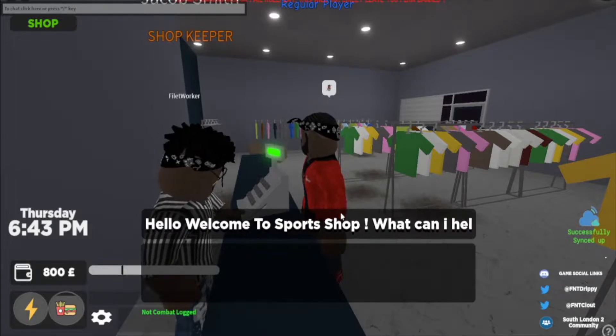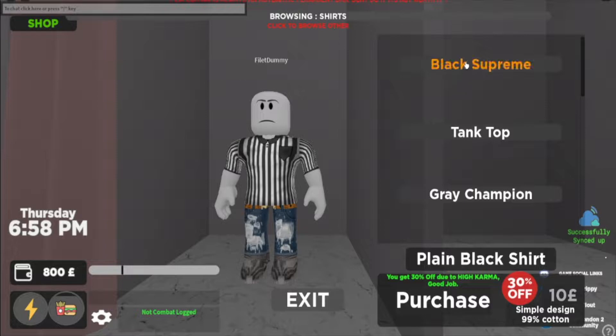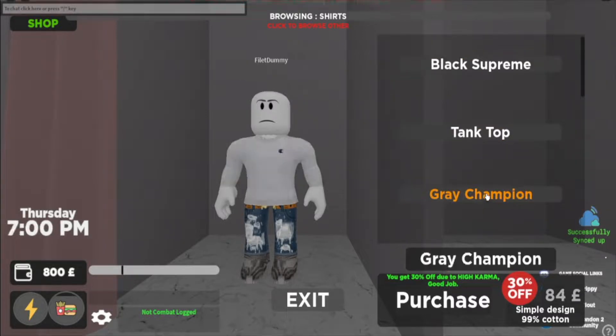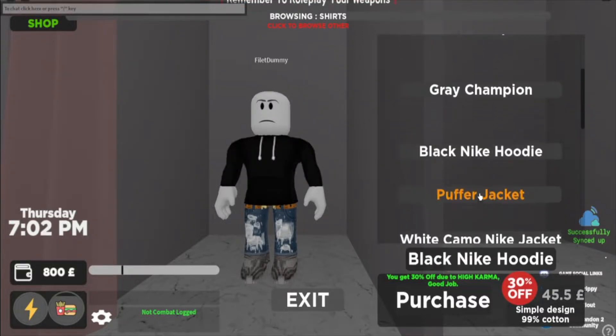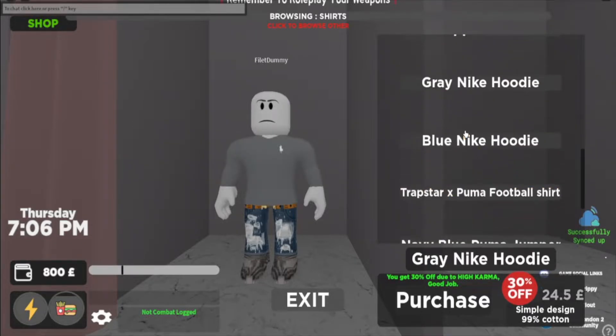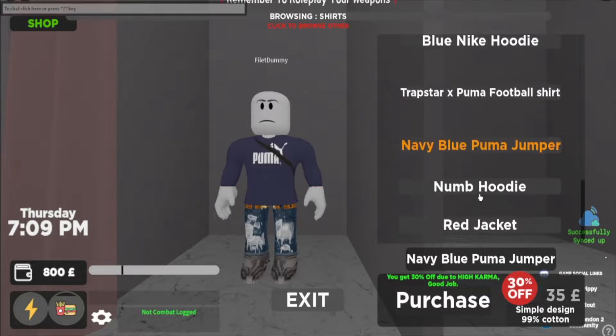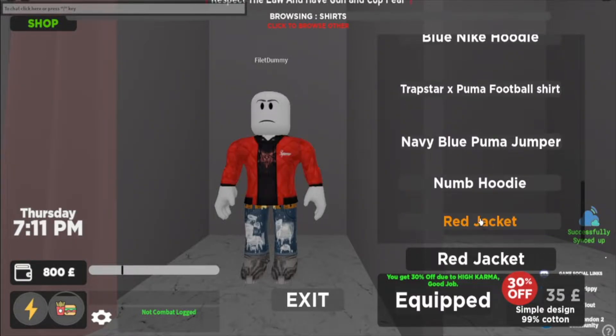Now we're gonna check out the inventory at Sports Shop. Starting with shirts: they've got Black Supreme, Tank Top, Grey Champion, Black Nike Hoodie, Puffer Jacket, White Camo Nike Cap, Kappa Jacket, Grey Nike Hoodie, Blue Nike Hoodie, Trap Store x Puma Football Shirt, Navy Blue Puma Jumper, Numb Hoodie, and Red Jacket.